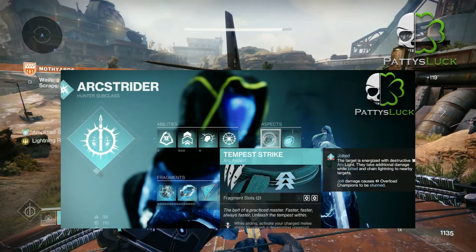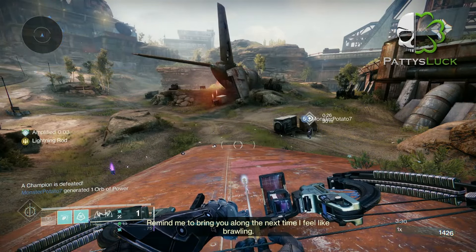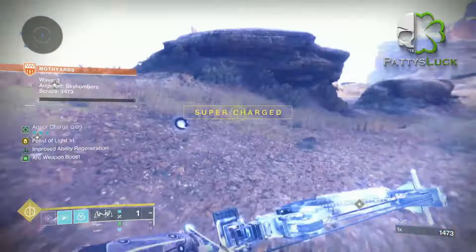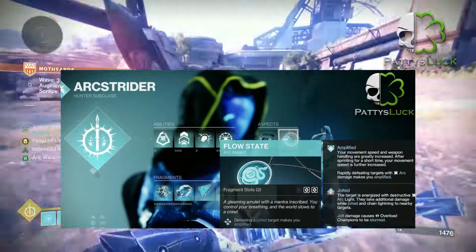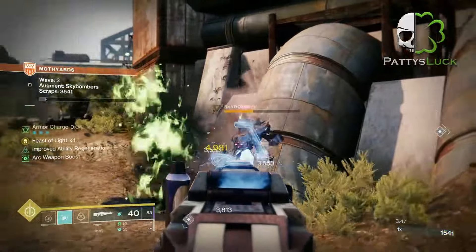For our aspects we're going to go with Tempest Strike. Activating your charged melee ability while sliding unleashes a devastating uppercut attack that travels along the ground in front of you, damaging and jolting targets. Our other aspect is Flow State, where defeating targets will make you amplified. As we get into our fragments, you'll see why it's important to jolt targets and become amplified.